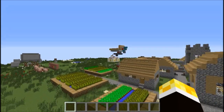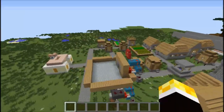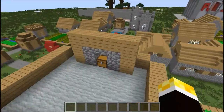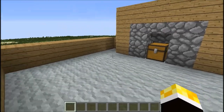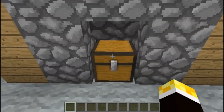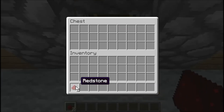As you may have guessed from the video title, I do indeed have what I like to call the chest in vanilla Minecraft. It's a chest! The cool thing about this is that there is actually nothing at all in this chest. If I just stand here and open the chest — nothing in it. But I'm getting redstone in my inventory! It's a miracle!